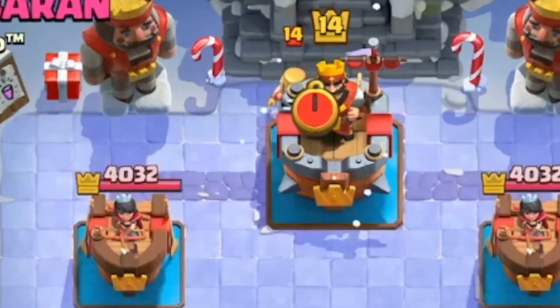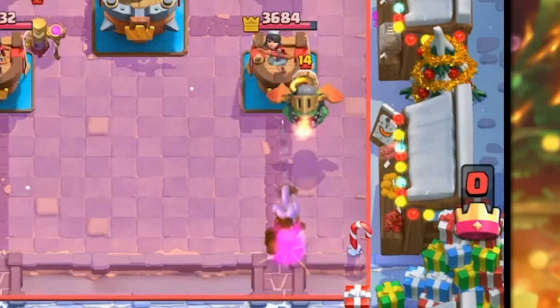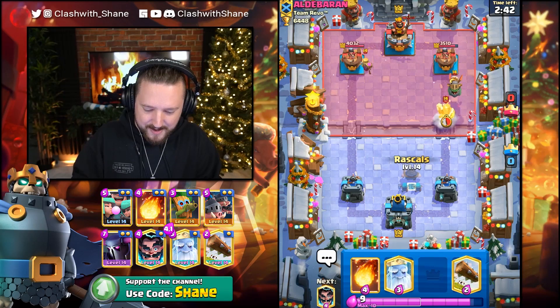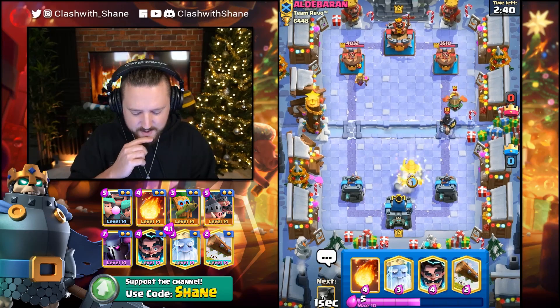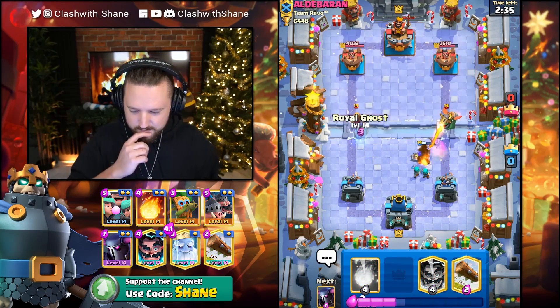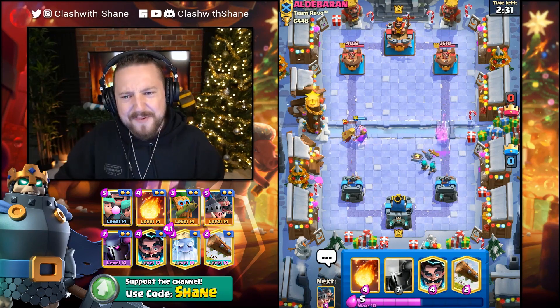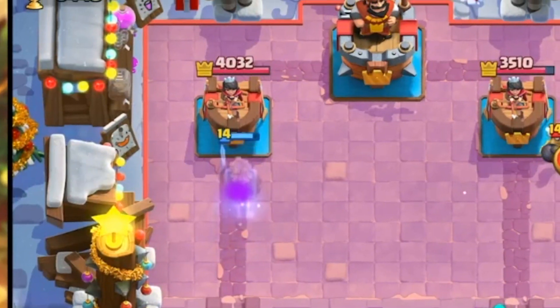Jumping in here against Mr. using a Mother Witch - person who is very tired. I'll get some tower damage done. Going Rascals here right lane, hopefully he does not have arrows, otherwise we could be in some trouble. Left lane, that's the Ghost - destroy the Infernal Dragon. I'm pretty happy with that. Left lane, Ghost goes in there and gets work.